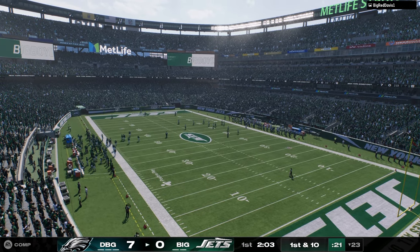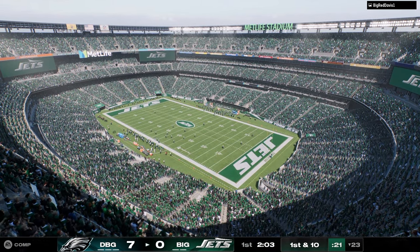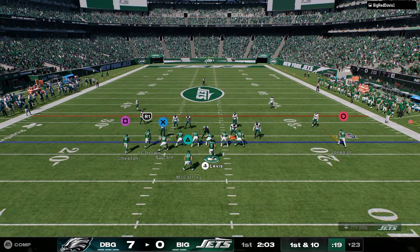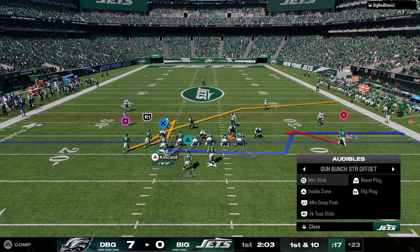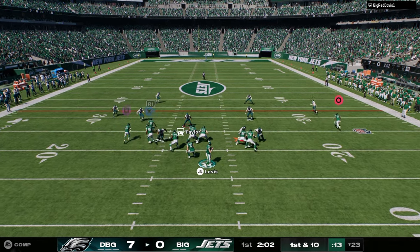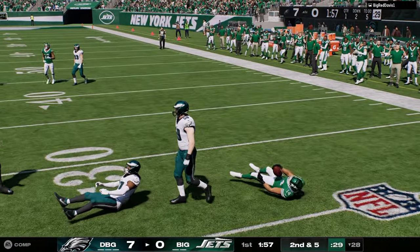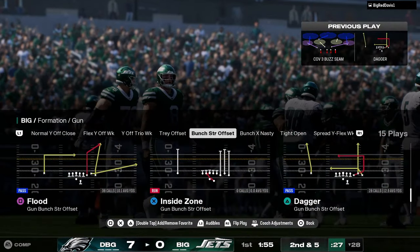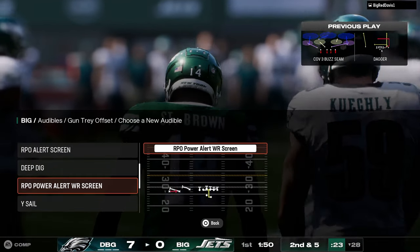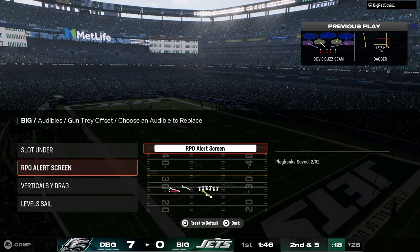The Chargers playbook is up-and-coming, and you will see more competitive players running it. It's good — not just for bunch strong offset, which we do have an eBook on — but also because they have a lot of really good auto motion plays. Audible round is another thing that's really good this year: coming out of bunch, flipping it, or audibiling to trips is still really strong.